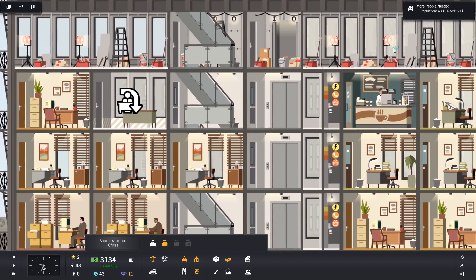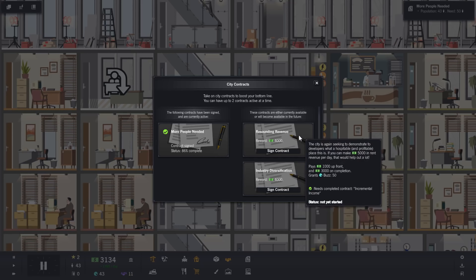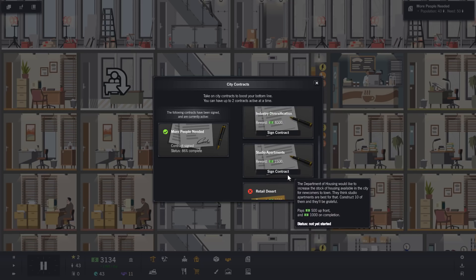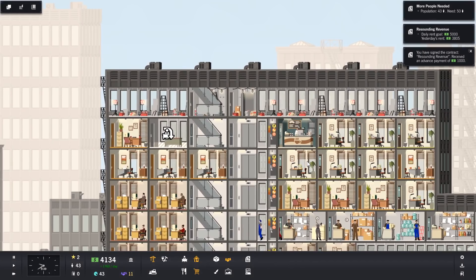We can get medium offices now. I should check my contracts first. Resounding Revenue - the city is seeking to demonstrate to developers what a hospitable profitable place it is. If you can make five thousand in rent per day that would help - a thousand up front and three thousand on completion, and we get 50 buzz. Industry Diversification - they'd like 12 medium offices for a varied group of white-collar professionals, giving us 20 influence. We still have the studio apartment contract but need a population of 50.